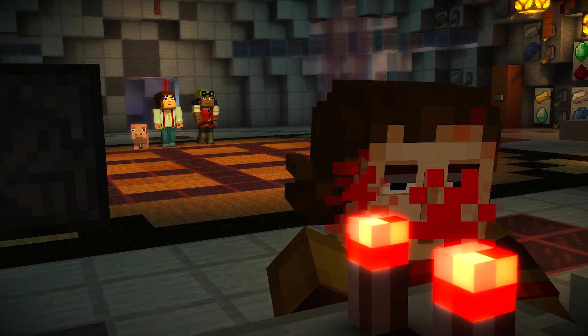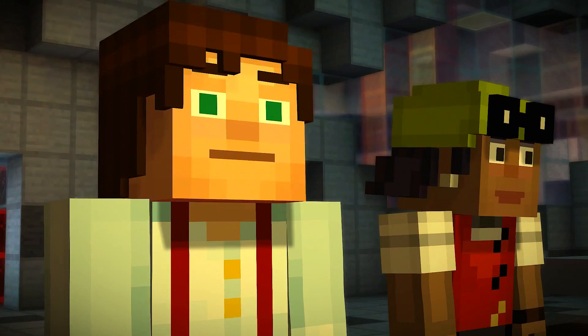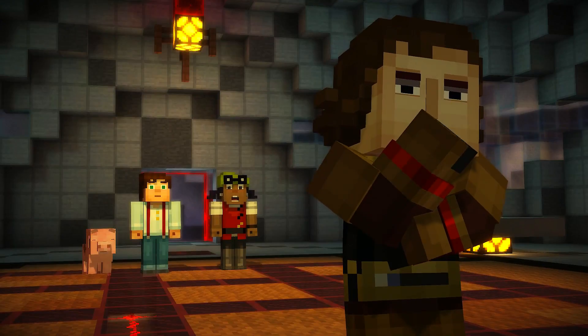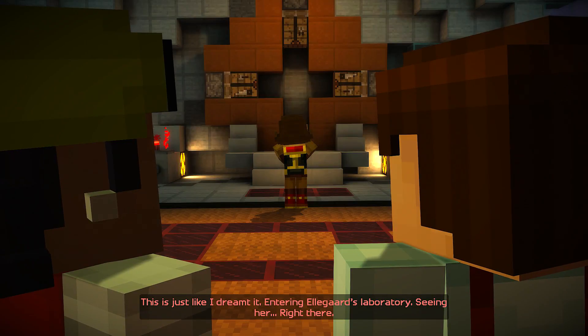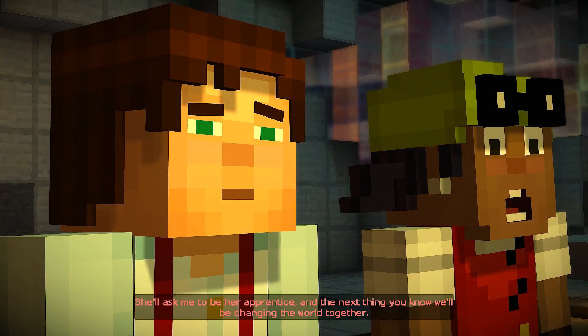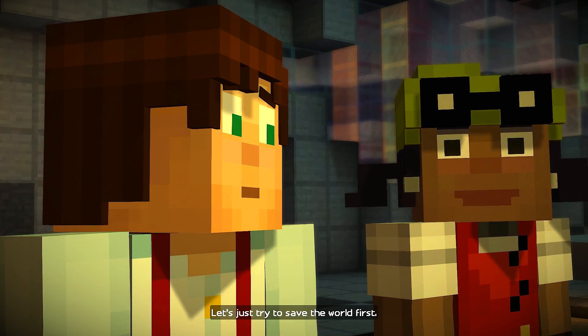There she is. Look at all of this stuff. She hasn't even noticed us. This is just like I dreamt it — entering Ellegaard's laboratory, seeing her right there. She'll ask me to be her apprentice, and the next thing you know, we'll be changing the world together. Let's just try to save the world first.